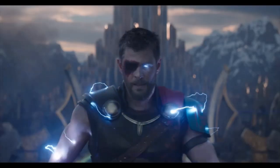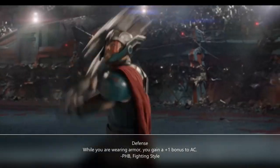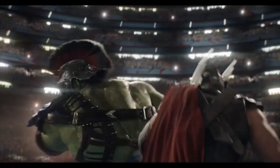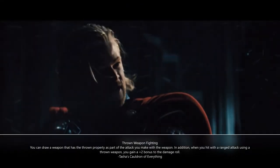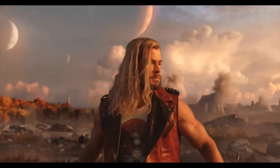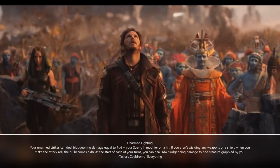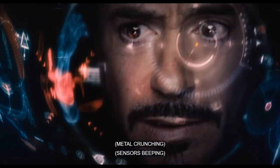The tougher decision comes when selecting a Fighting Style. The first obvious choice is Defense — MCU superheroes are tough as can be and Thor can absolutely take a punch, so a bump to AC fits well. Great Weapon Master works well with the great axe. Thrown Weapon Fighting fits perfectly for the hammer-throwing Thor. But these MCU characters often need a viable mechanism to fight with their hands and feet, so we'll take the Unarmed Fighting Style. This gives a d6 unarmed attack that bumps to a d8 with no weapons or shield wielded, and a bonus d4 damage if a creature is grappled.